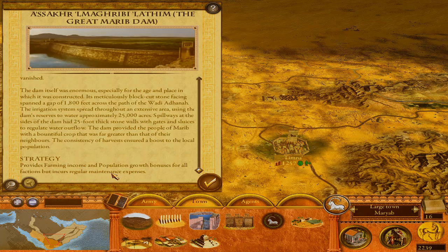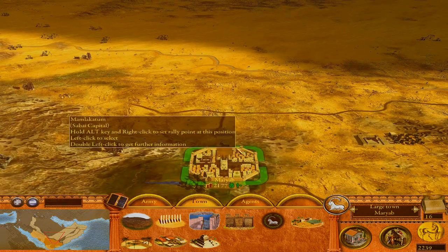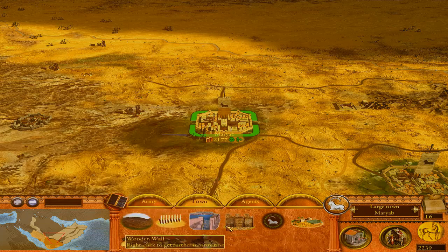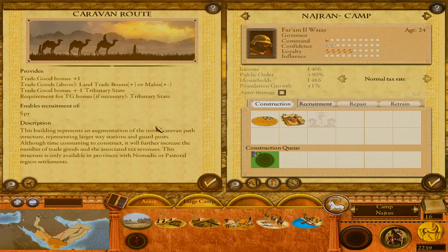The Marib Dam strategy provides farming income and population growth bonuses for all factions, but incurs regular maintenance expenses. Our beautiful city of Marib already has a simple road network which I would expand as soon as possible. Hopefully it will be possible for Nairan too — at the moment in Nairan we have no road networks of any type, but we do have a caravan route, which is an interesting thing.